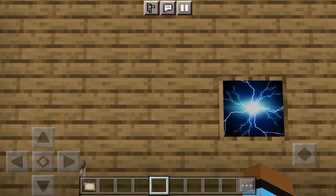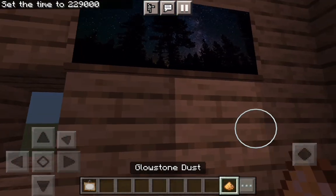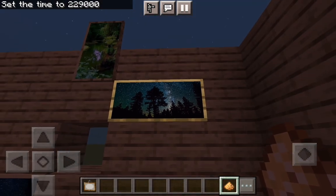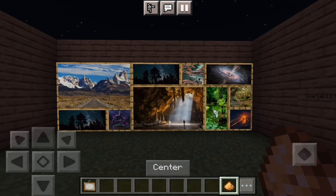Also, if you set the time to night and walk up to a painting with glowstone in your hands, crouch and press on it — it'll actually glow in the dark. That looks so beautiful. As you can see, the ones from the thumbnail are glowing in the dark.